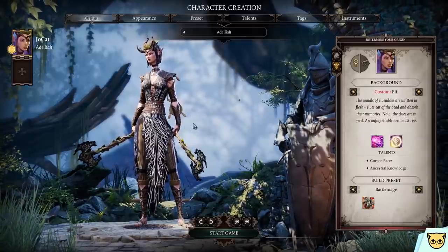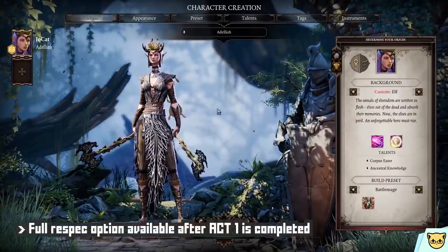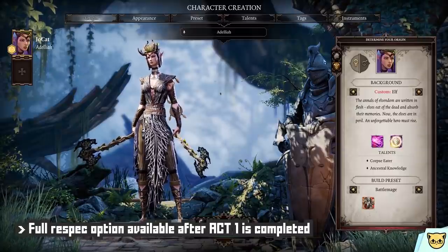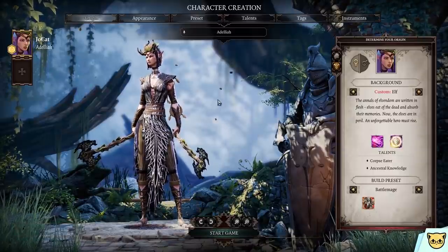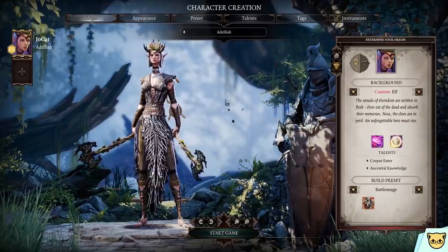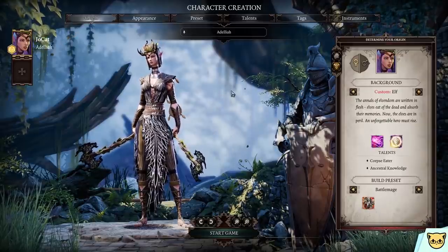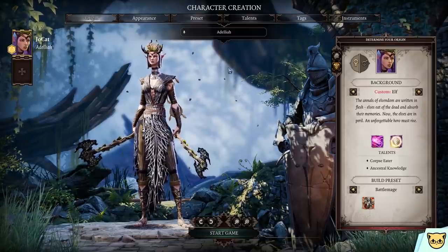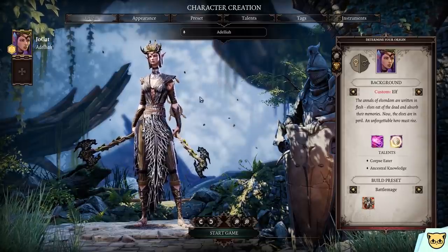There is also a way to respec your character after initial creation. After finishing the first act, you're given the ability to change just about everything — your stats, skills, talents, and even appearance. The only things you can't change are your race and tags. Once you unlock this feature, you can respec as many times as you want.